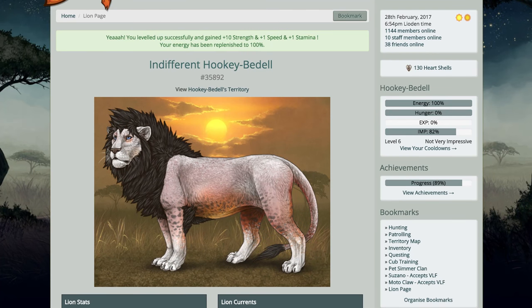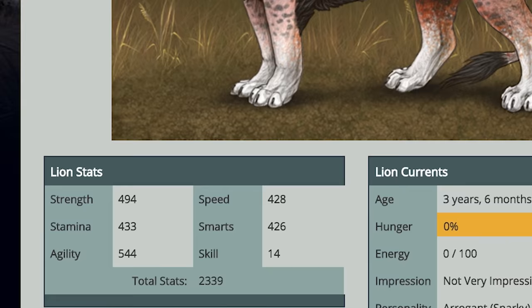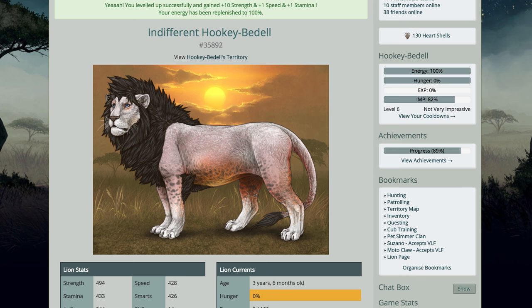I've got a new alpha. His stats are crazy bananas high, but his markings could use a little bit of help. That's where some marking applicators come in handy. Let's go ahead and see what damage we could do on this guy.